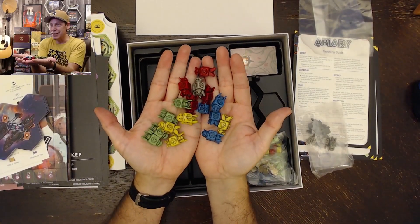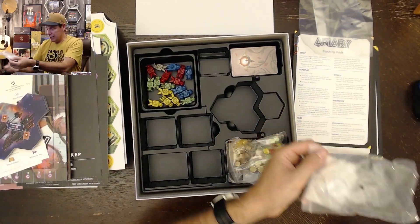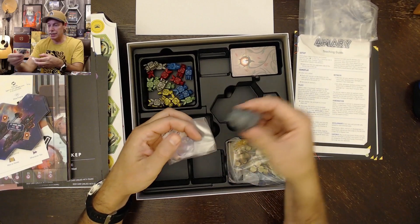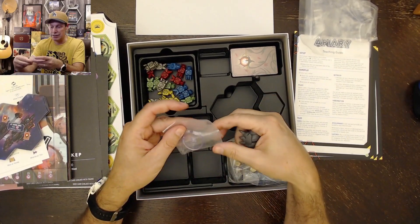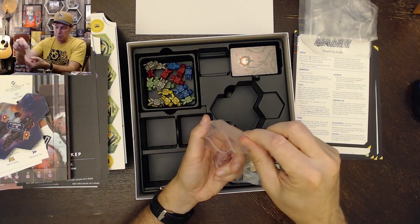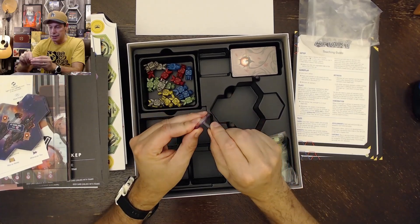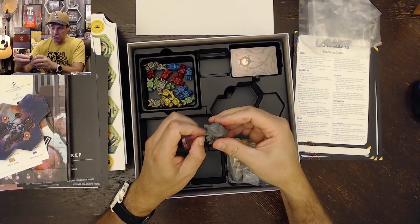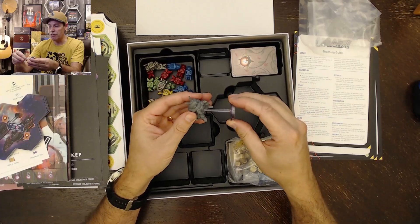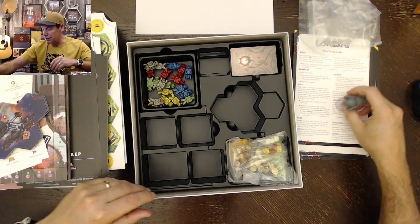Here we've got our bees, and the different colors look really cool. And then we've got more bees. And then here's the queen bee — it's got a little stand in this baggie, which I'm hoping we won't have to take apart every time. Hopefully we can just keep it together. Although I think I remember seeing one video where they said they just preferred to leave it off the stand. The stand fits together pretty nicely and it just easily comes off the bee, but the stand felt nice and snug. I'm not sure the best way to handle storage.